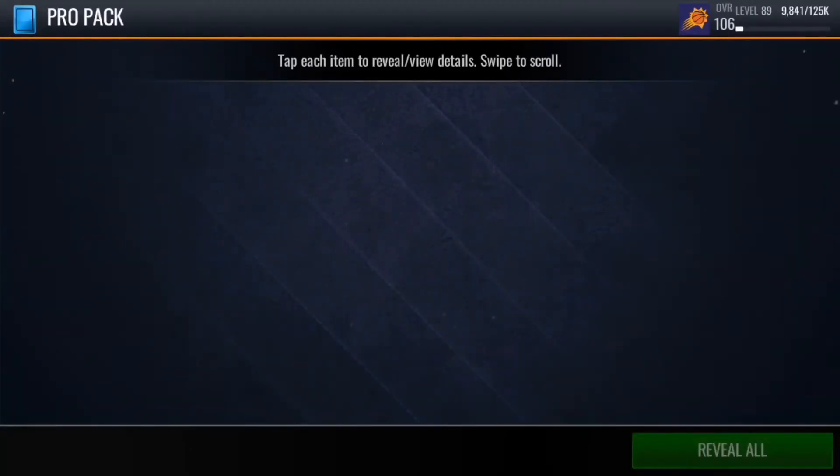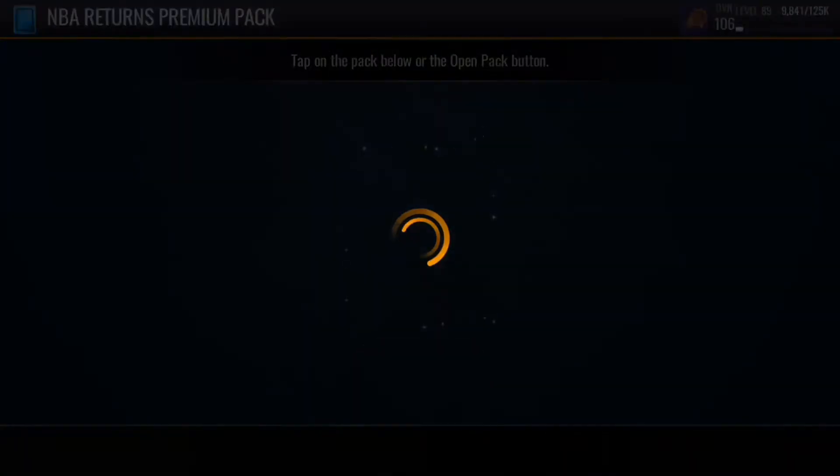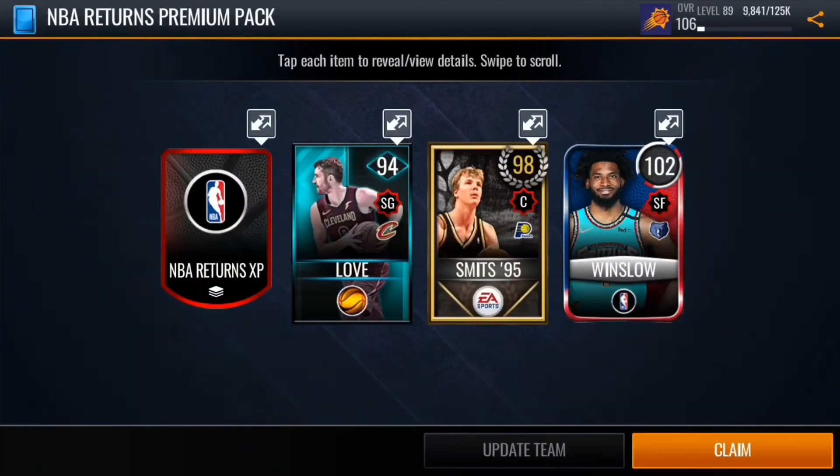Like how EA actually updated these pro packs — they seem to be getting a lot more gold players now. Before I would usually get a whole bunch of 80s, but I think gold players are more common now. One or two Justice Winslow.